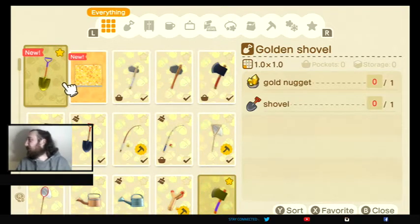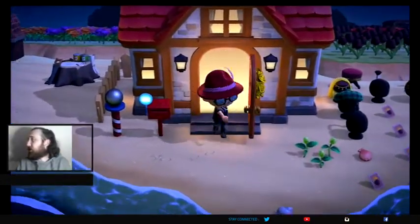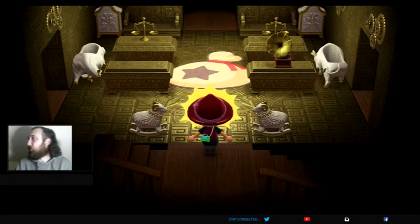We need one golden nugget and one shovel. So I'm going to come in here and grab the gold nugget out of my bank in my house, and then we'll just make a shovel real quick. I probably have a piece of iron.